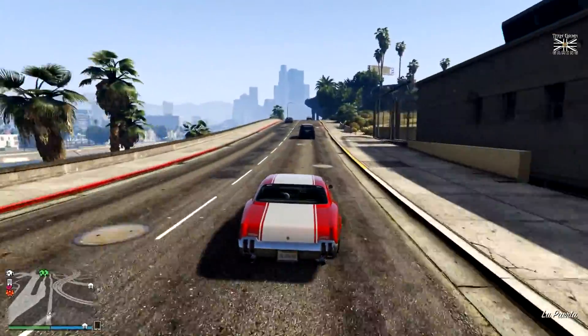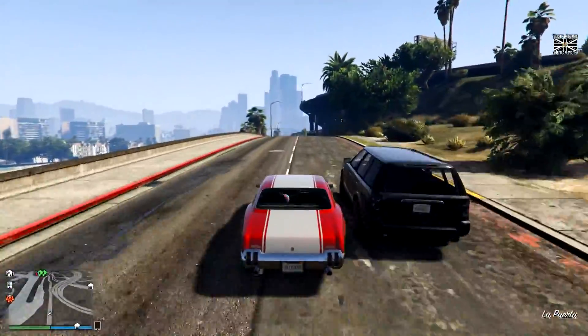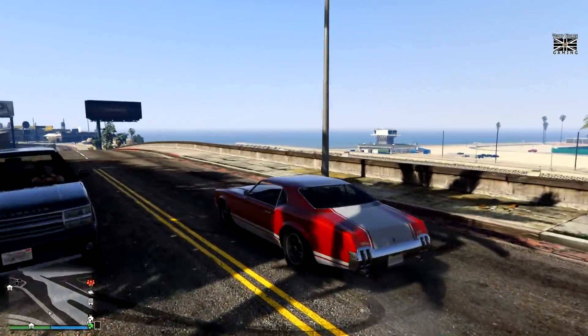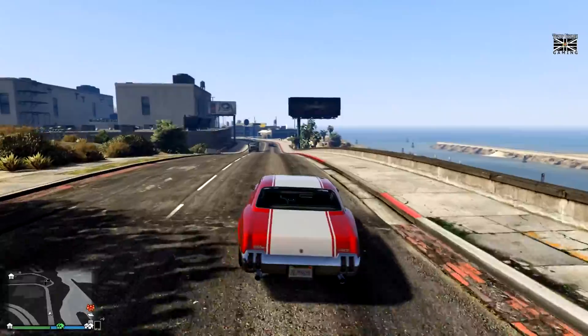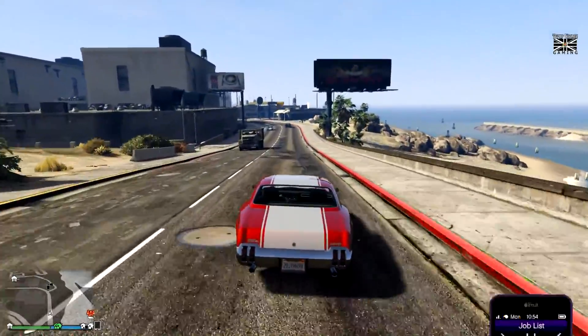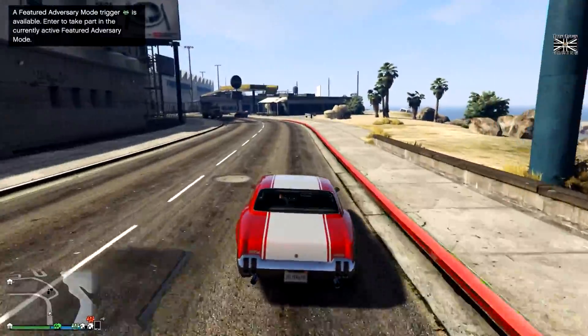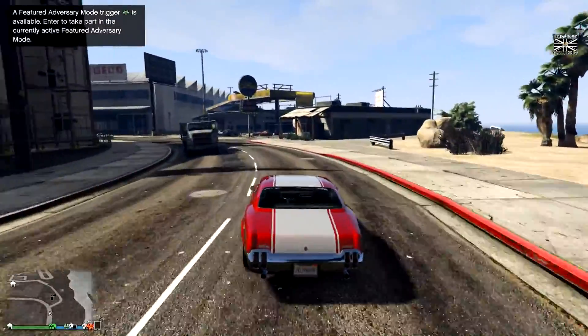All right, so I'm just going to go up here, turn around the first lamppost. Use one of the cars. Slow down. There goes, I think it spawned a regular car.